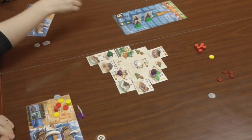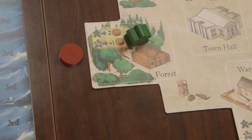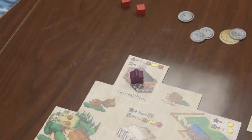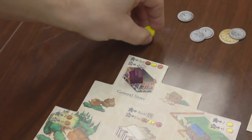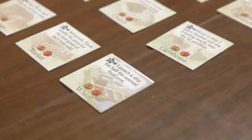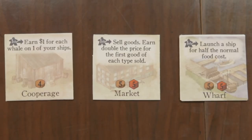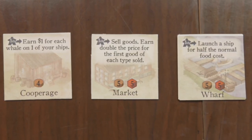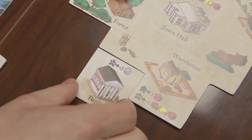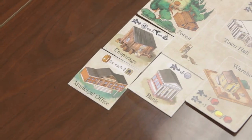In the town square, players gain food from the farm, wood from the forest, and brick from the warehouse. Additionally, players may sell goods in exchange for money, or construct additional buildings at the town hall, provided they have the appropriate resources marked at the bottom of each building card. Newly constructed buildings give points to the player who constructed them, as well as creating a new action option on the town board.